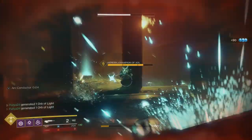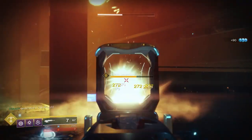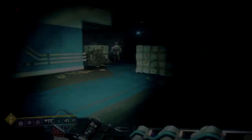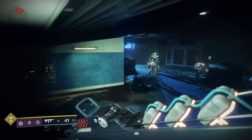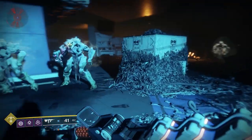A good place to do this is the Terminus Lost Sector, which is next to the Futurescape spawn area, so you want to head over there. Once you reach the Terminus Lost Sector, this is my general way of getting superconductor kills with every Lost Sector run-through that I do.